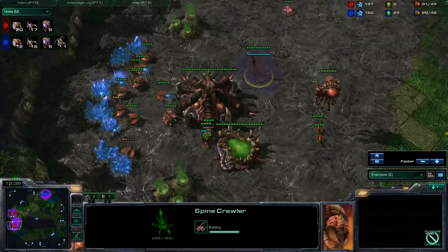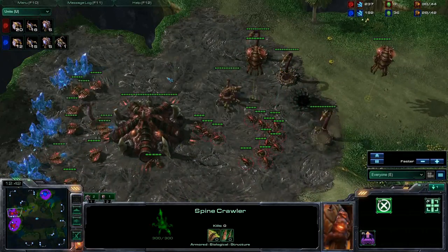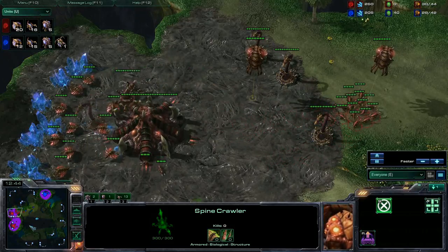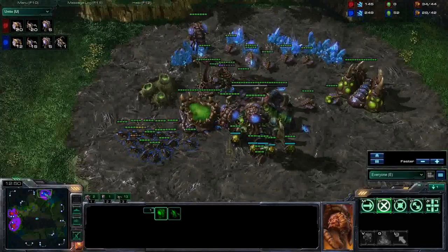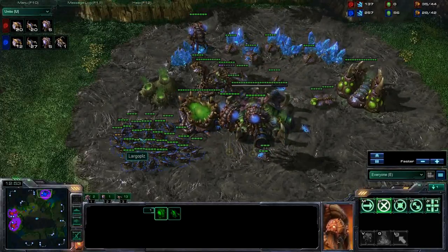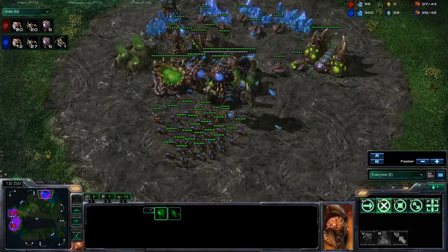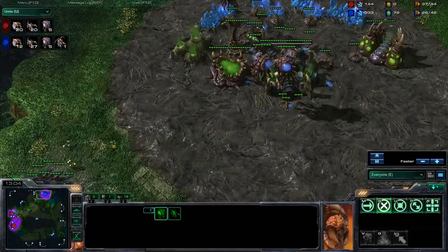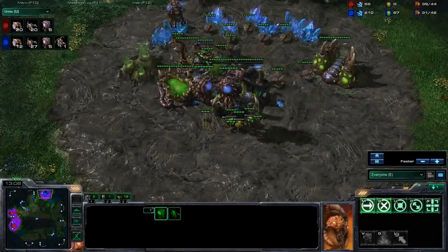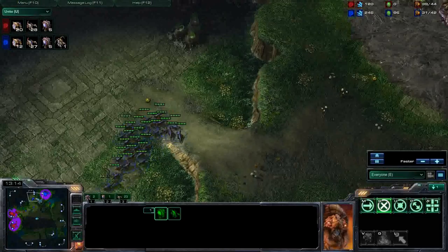As you can see, one more spine in his main as well, so this base is quite well defended right now — one at each base and three in the frontier. And I am still only on 12 drones. I do have quite a few zerglings though, and what can I do with them? Well, we will see if I can break his frontier and run in, because I need to finish this quite soon. If I am not doing that, he will just overrun me because he has a greater economy.